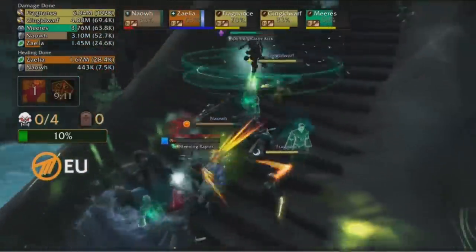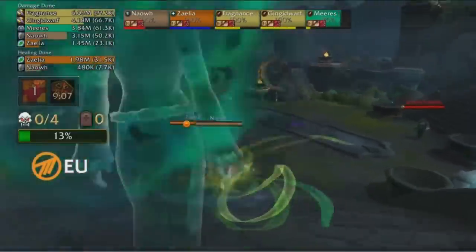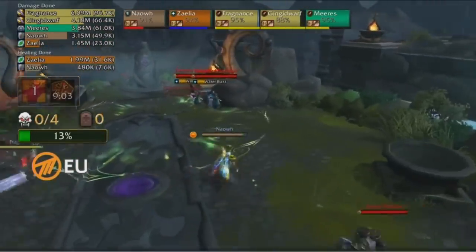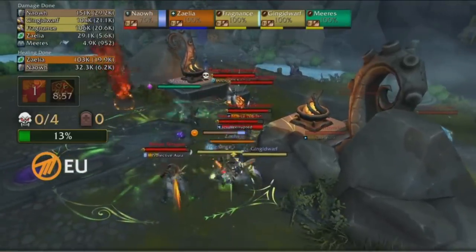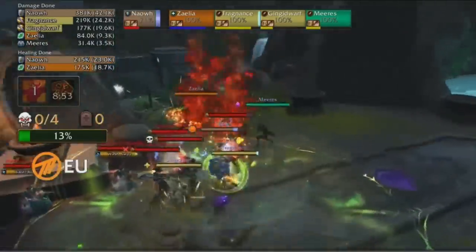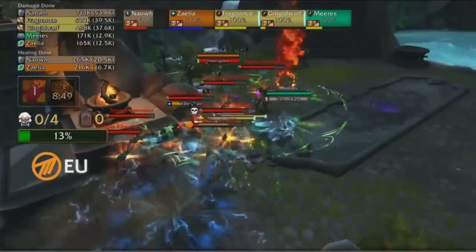A lot of bursting damage coming in for Method EU, but no problem for Xaelia. Group nice and healthy, back above 70%. Method EU is already done here as they mass stealth downwards, getting ready. They decide to off a critter on the side to make sure it doesn't bother them later. Method EU looking like they're trying to proc their first Reaping pull upstairs here with the casters — an interesting strategy.